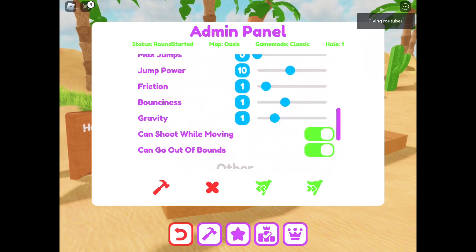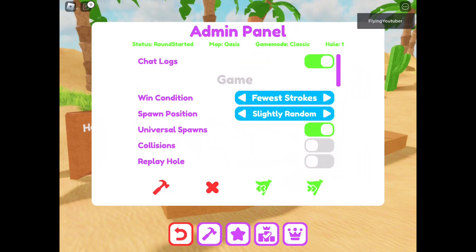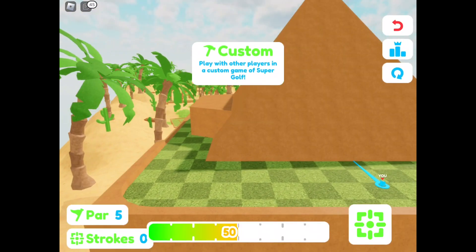I'm also going to be doing move while shooting and can go out of bounds, just so I can explore the new secret level. And those are all the steps we need. You also have to make your hole to 18 by pressing the green arrows. Now that it's 18, we can go find the secret.